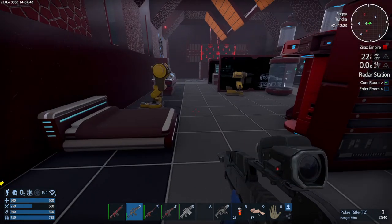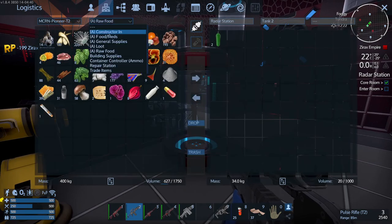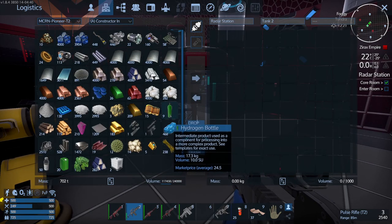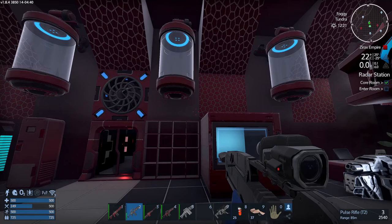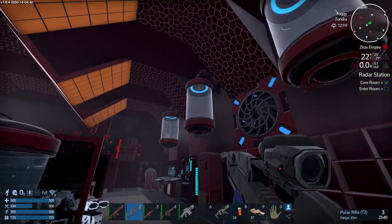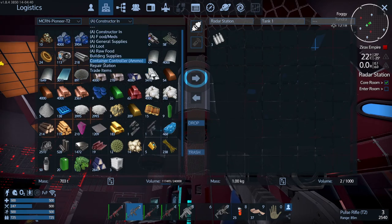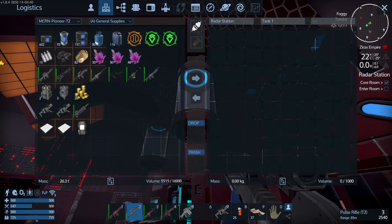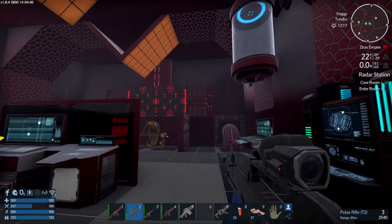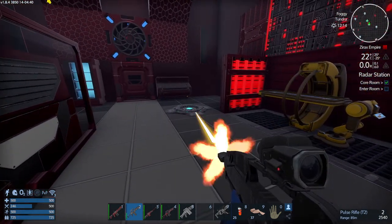I don't use adrenaline shots that much anyway. Collecting the hydrogen is a way to be able to make the advanced fuel cells. I've got quite a lot of emergency ration packs now.